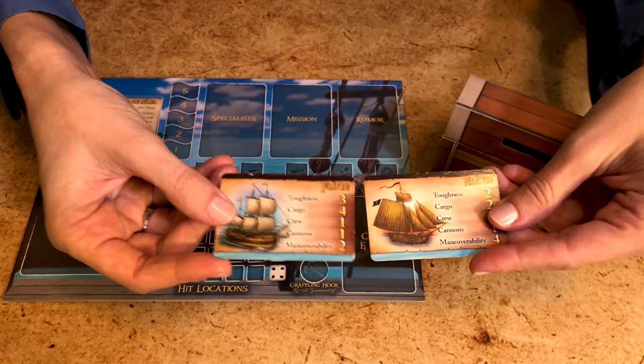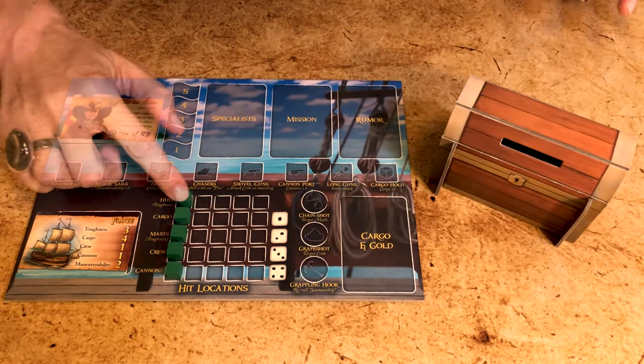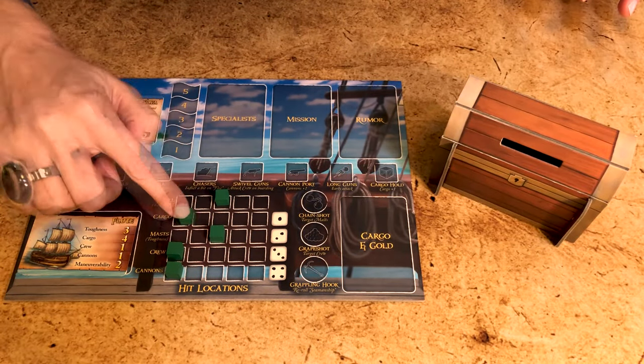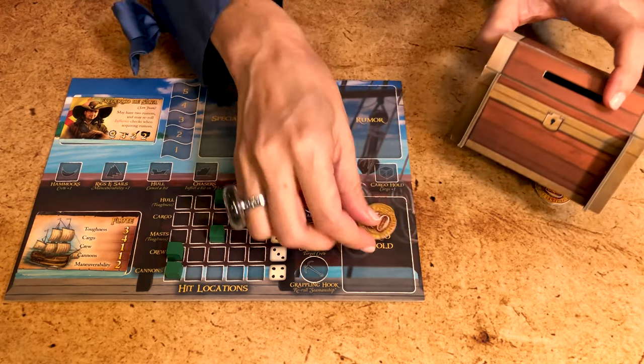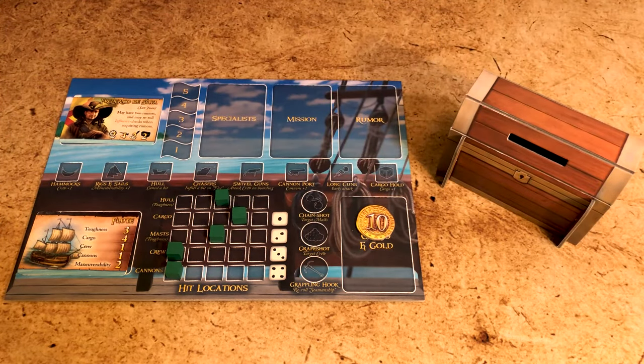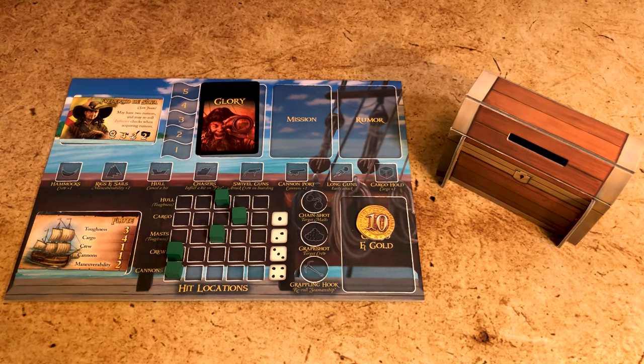Select a new sloop or flute and place your cubes accordingly. Take 10 gold from your treasure chest and place it on your player board — if you don't have enough, take the balance from the supply. Take a new glory card and you're ready for new adventures.